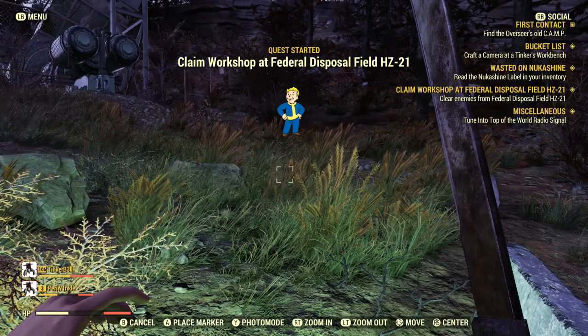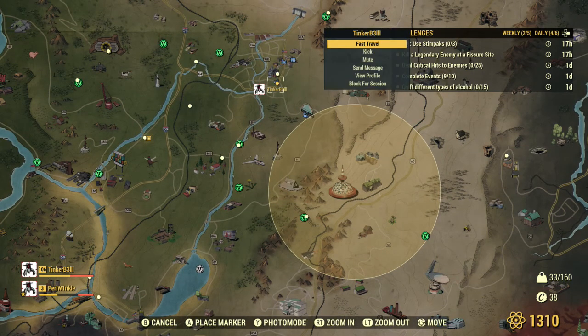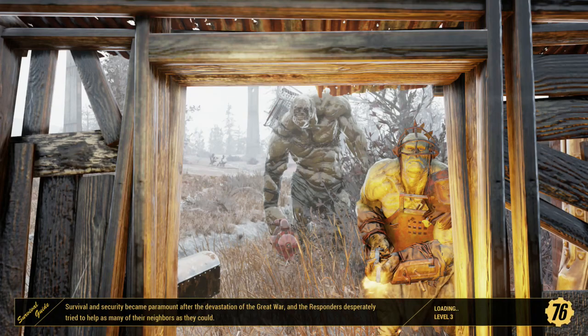Let's head back to Al's. Like I said, I don't have to pay for fast traveling because I have my other character there — so if you have a friend it'll save you some caps. I think I have everything; I just want to get some boiled water because I think we need it to craft the Nuka Shine.